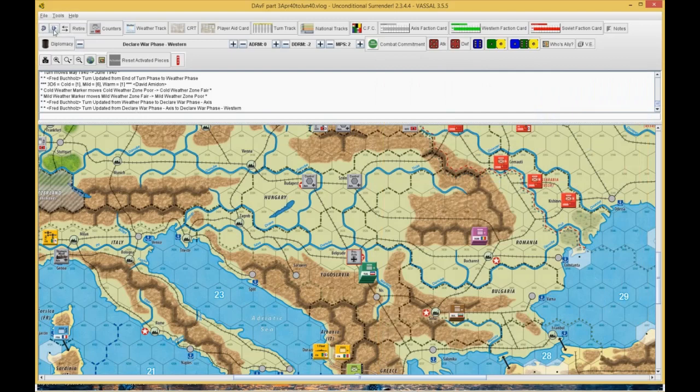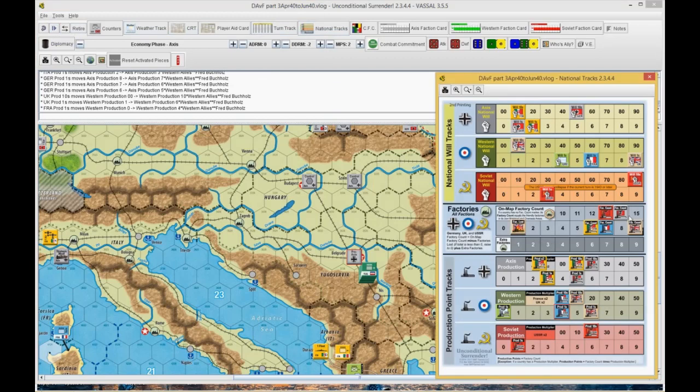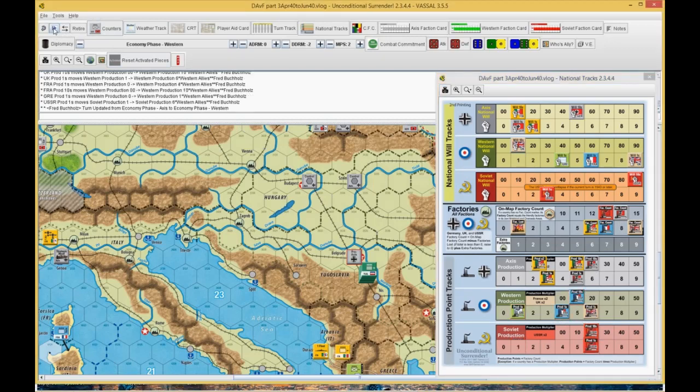This is June. Production is standard — we're both down one. The Germans are going to be at 26, the British at 16, and the French lost a factory so they're at 14. Then we go to strategic warfare against the West — it should be zero to zero. We roll: he gets a three, I get a one. My dice have begun — I lose a factory. The factory loss marker goes up.